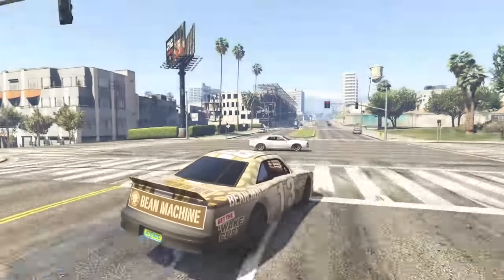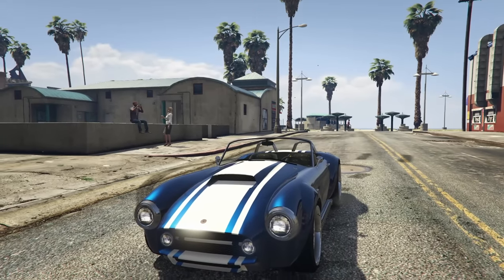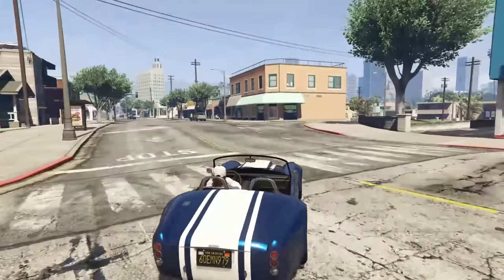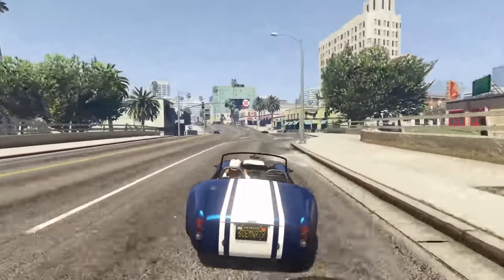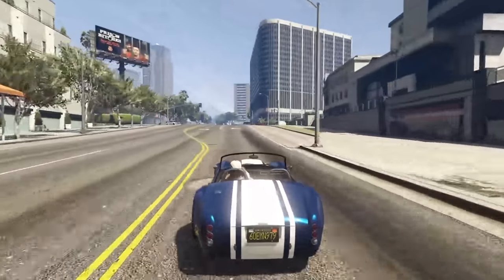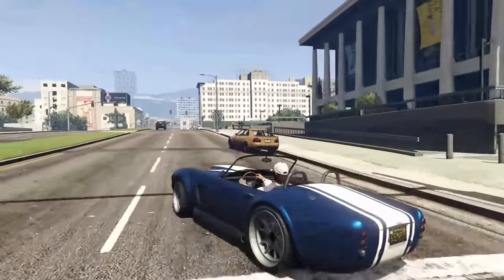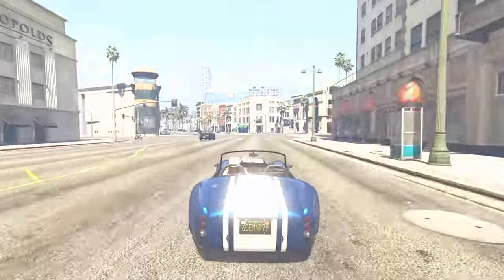Starting off A tier we have the Declassi Mamba, going for $1,000,000. This thing is obviously based on the real-life Shelby Cobra, which is a very cool vehicle, and in GTA Online it's just as cool. Unfortunately the Mamba is not the greatest handling vehicle — it actually handles pretty terribly — but it earns A tier for its uniqueness and it does have a few customization options. It's very quick in a straight line, and the handling, while shoddy, could be a lot worse.